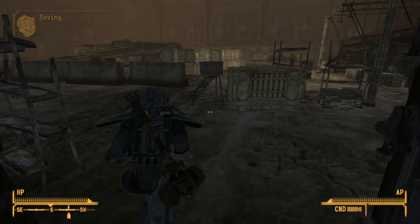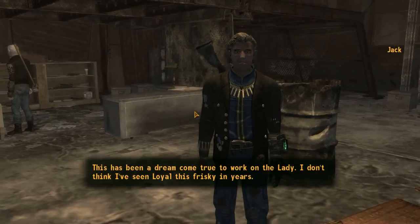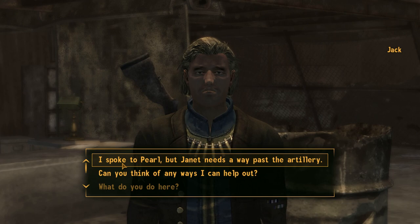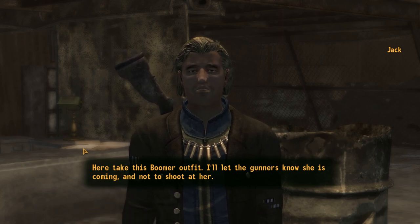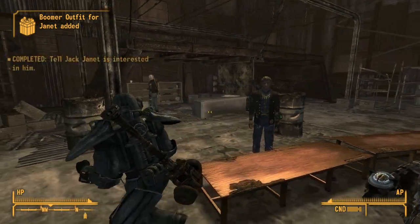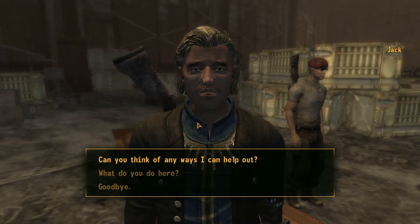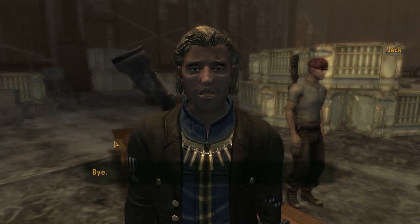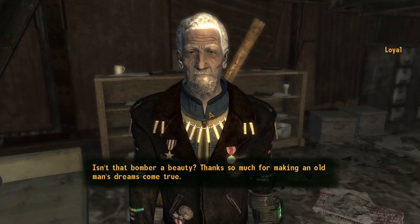Let's go talk to Jack and see if that plane has made it in here. This has been a dream come true to work on the lady. I don't think I've seen Loyal this frisky in years. I spoke to Pearl, but Janet needs a way to pass the artillery. Here — take this Boomer outfit. I'll let the gunners know she's coming, and not to shoot at her. I think I had my own Boomer outfit, but all right. Back to Janet then. Isn't that bomber a beauty? Thanks so much for making an old man's dreams come true.